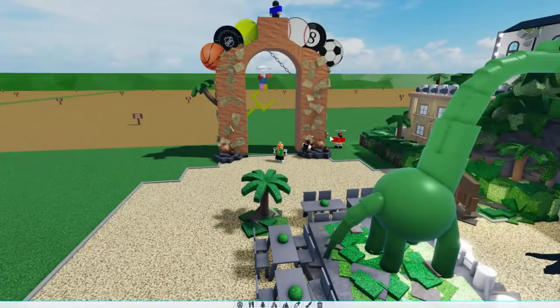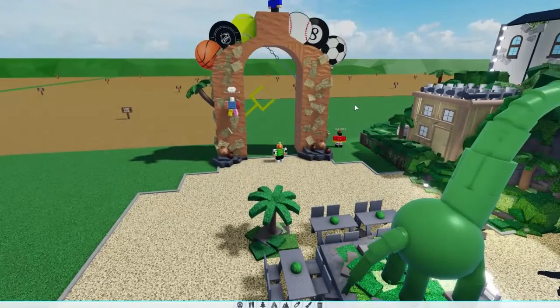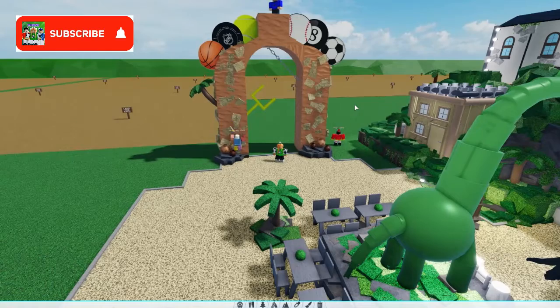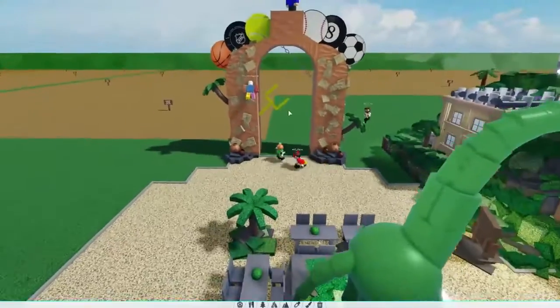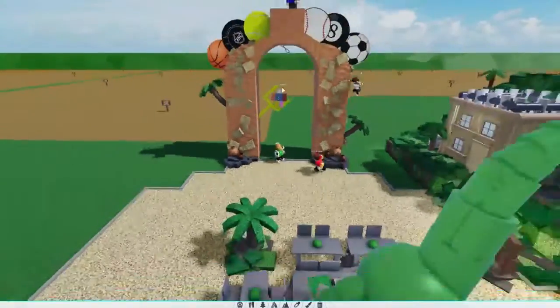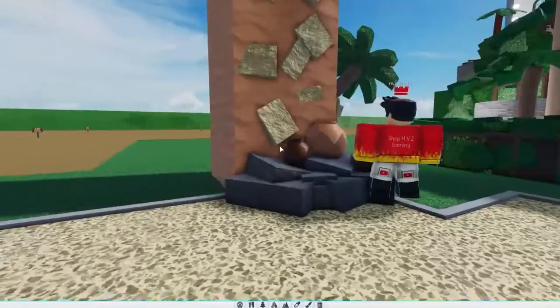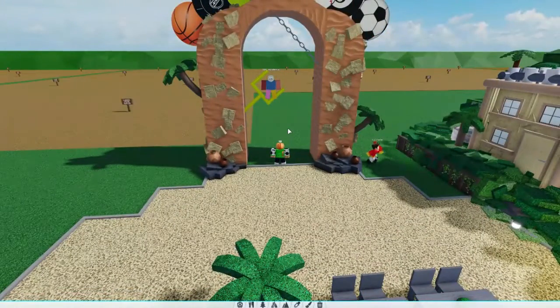Alrighty guys, so Flame, how do you think we're doing? I think we're doing good. We're just right now adding some extra detail to make it actually look summer-themed. Yeah guys, I think we're doing really, really good. We have all the sports balls up here. Flame is adding some palm trees right now. I just added a field goal to make it look pretty awesome. We also added some pots in the front and some rocks as well. And guys, we are almost done with Sporty's entrance.